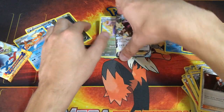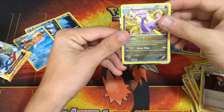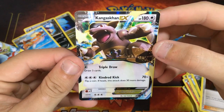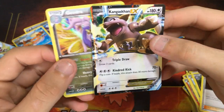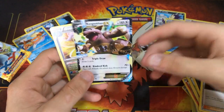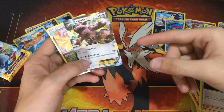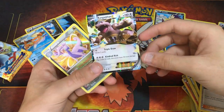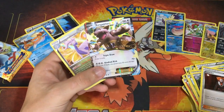So overall, we had really good pulls — amazing pulls, actually. We got a Goodra Holo and a Kangaskhan EX. Wow, that's awesome! Thanks guys for watching. Please remember to like, subscribe, and comment — it really helps me out a lot. Please subscribe for more videos. Thank you so much, see you all later.